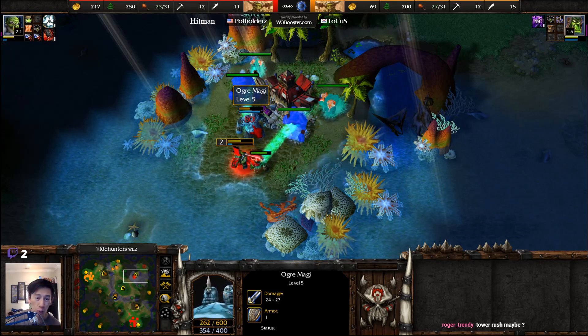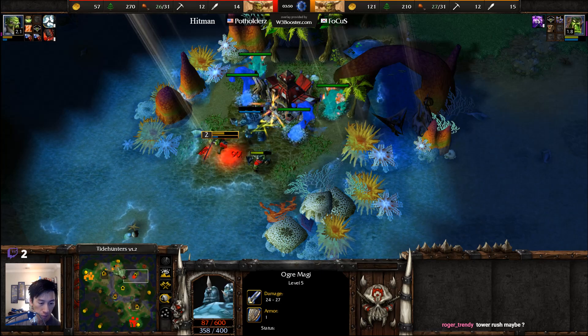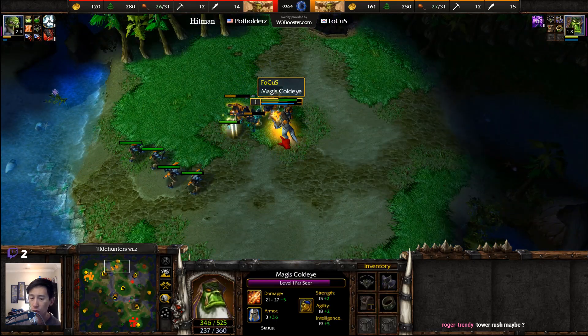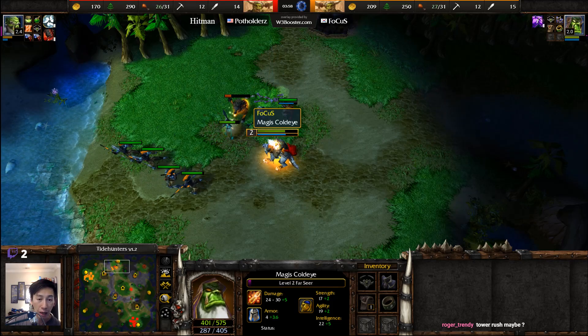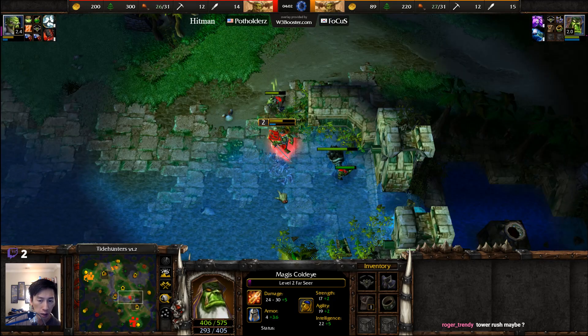That was early in the game — not critical, but Focus made that look so second nature. Farseer is continuing to engage to the north here, Murlocs will get taken down, and Focus will get to level 2 off of this creep camp. Now Focus most likely has access to Chain Lightning, but probably won't use it anytime soon.